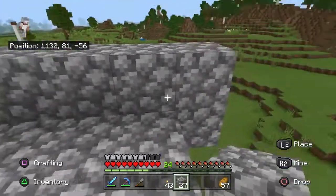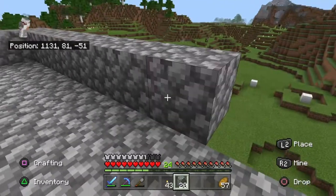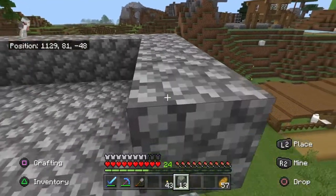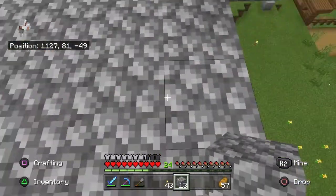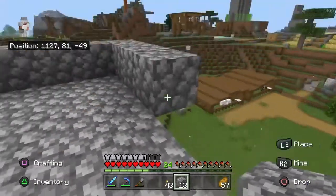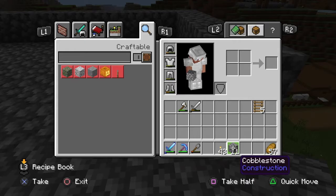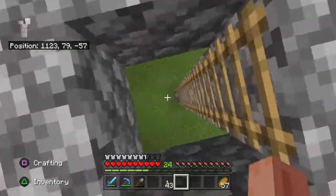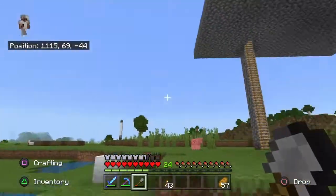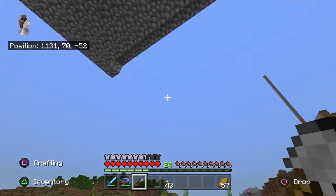I'll go one more and put this wall here. Oh wait, it's on this block here. I actually got stairs so okay. I'm probably gonna run out of cobblestone again but you can probably kind of see what I'm doing. That one block up at the top is really annoying.